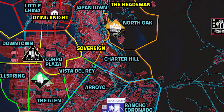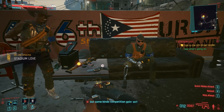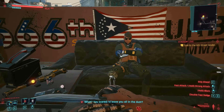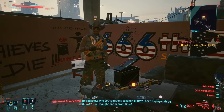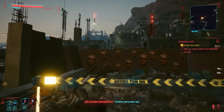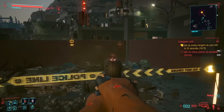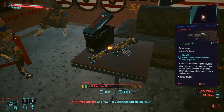That's everything we can find in Westbrook. Now let's go down to Santo Domingo. In the southeast, the Rancho Coronado area of Santo Domingo, they got a little shooting competition going. Joining the competition will start the side job Stadium Love. And if you beat the top score, you'll get the iconic rifle, Divided We Stand — it is a multi-target smart rifle, it's pretty good. All you have to do is shoot in four different stations and the captain will hand you over the gun. Alternatively, you can also just kill everyone and take the gun. And for beating the top score, we get a Divided We Stand.